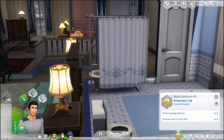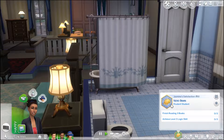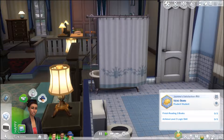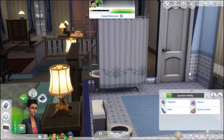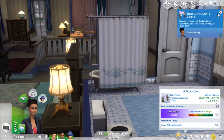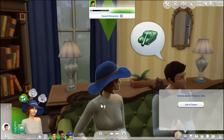Skylar is currently trying to be a Renaissance Sim, meaning he wants to be good at many things at once. Next we have Jasmine Riley, who wants to be a nerd brain — both book smart and handy. I think she's going to be the scientist, so let's get her a job. She is cheerful, neat, a genius, and a quick learner, which is pretty good for a science profession. So she's going to be the scientist — that's one down!